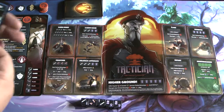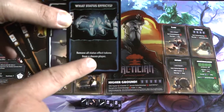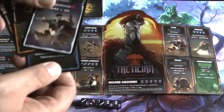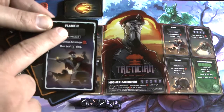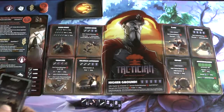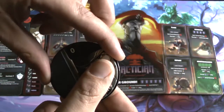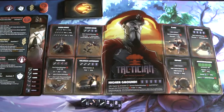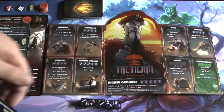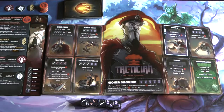At the beginning of the main phase we can play status effects or upgrades. We have two combat points to spend, so we spend those to upgrade our flank ability on the character board, moving it to flank two. Then we move to the roll phase.